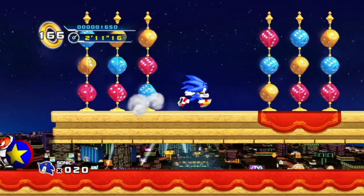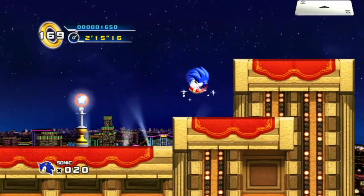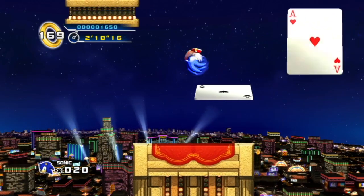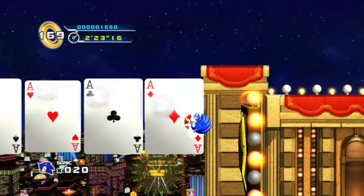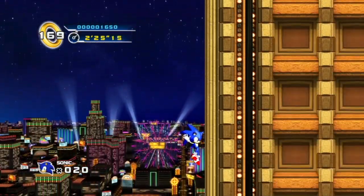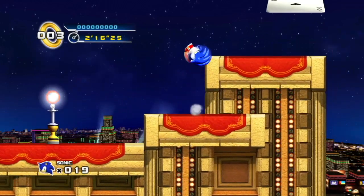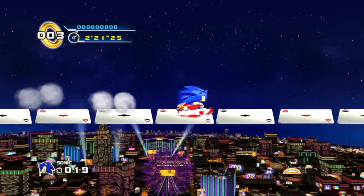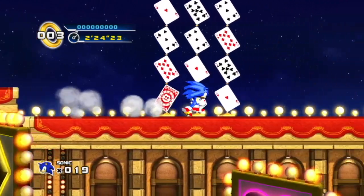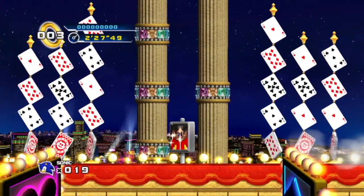We have these bumper enemies that will knock us backwards, which isn't great. At the very end there's a bridge of cards — if you don't jump at the very end, the card will flip and you'll die. I also have to remember to approach the cards from the side since you can't jump through them. Giving you a checkpoint this close to the end is literally just because of that bottomless pit — it's definitely very bad level design.